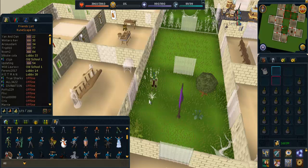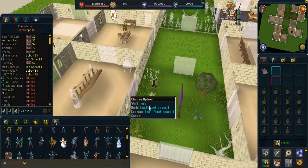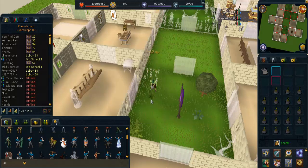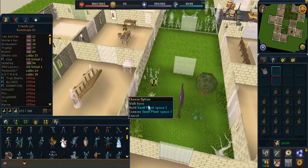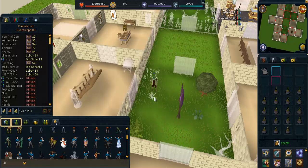Every time you plant one of these trees it uses up one dose of your watering can. The easiest way to fill up your watering can is to build a kitchen right next door to your portal area and then build a sink inside it, which will give you unlimited amounts of water.